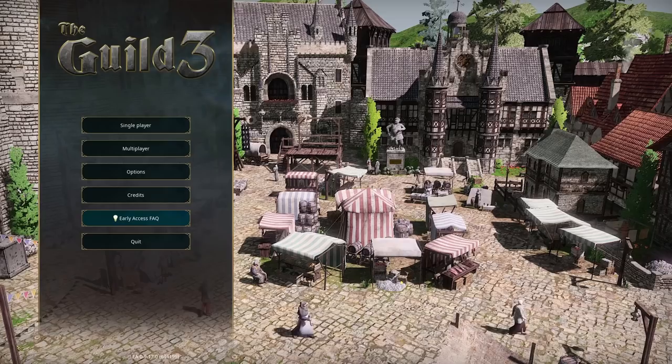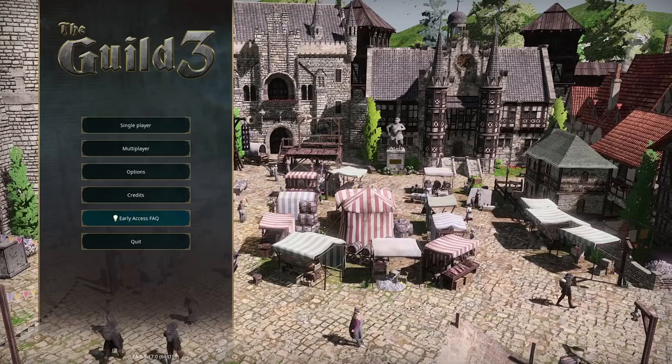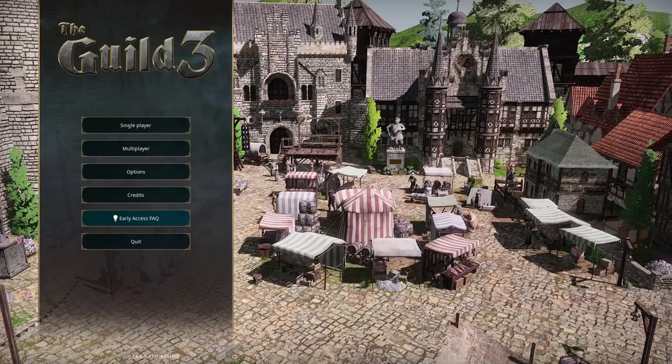Plus, you can now see inside buildings, which was a big thing missing from Guild 3 that was in previous Guild games. It makes things a little bit more immersive — we can see our characters going into homes, shops, and churches. So I thought it was about time to revisit the game and have another go with a whole new dynasty. The Guild 3 is essentially a medieval life simulator — characters work, talk, fight, fall in love, have a family and businesses. It's a bit like The Sims, but in medieval times, with more plague and less pizza deliveries.